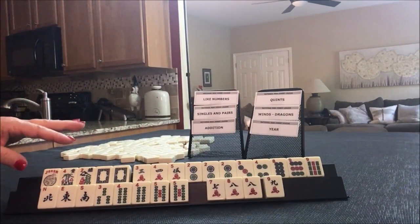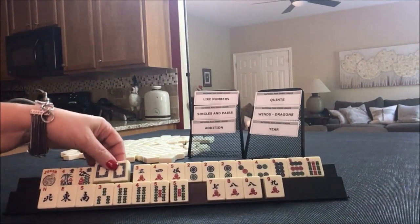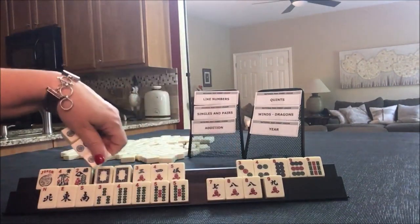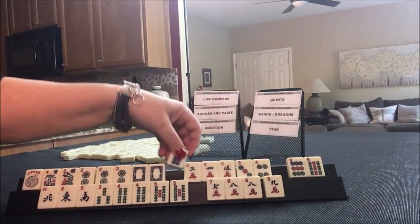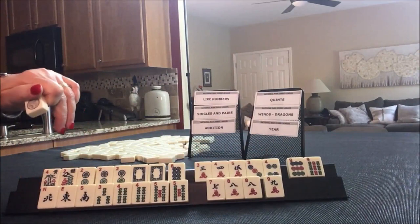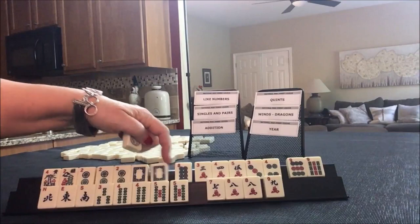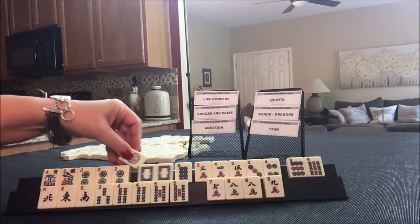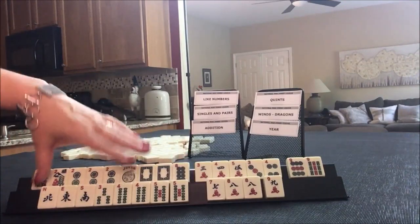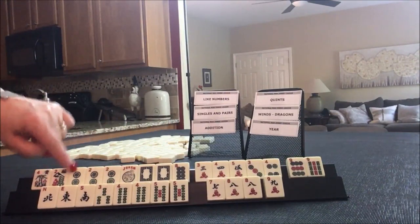Let's see what we could do. Year — we've got to make a year work here: two, zero, one, eight. Two, zero, one, eight. This would be the third hand down. We need a one dot and a flower — the 2018 year hand.